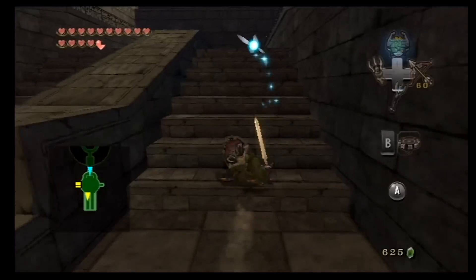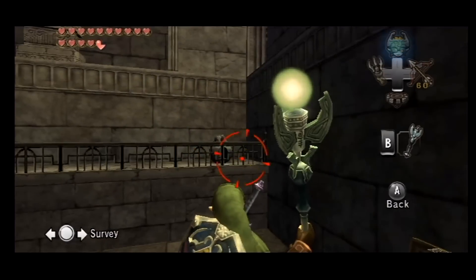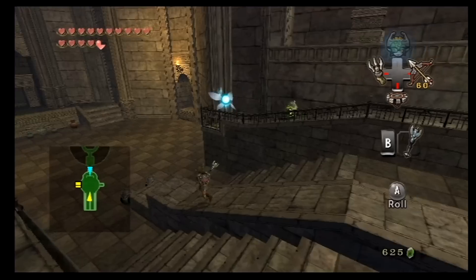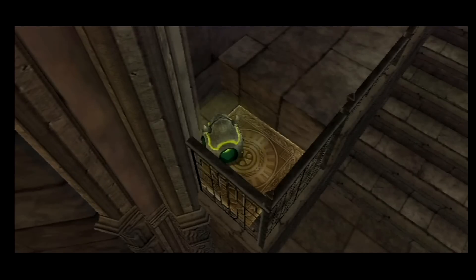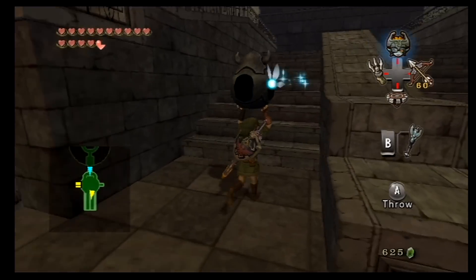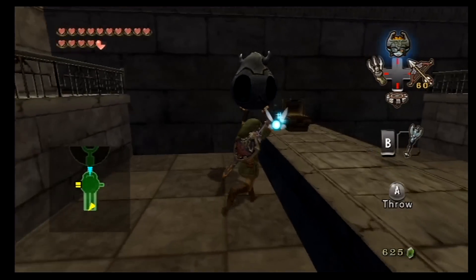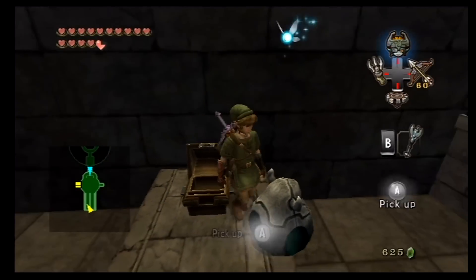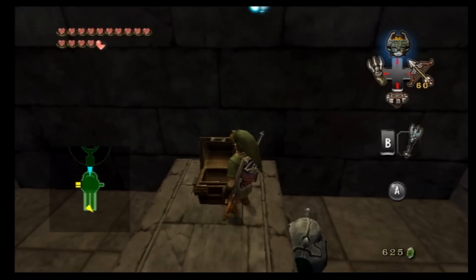We got the red rupee, and now that we have the Dominion Rod you might not have noticed this - there's a statue here we can go ahead and control to step on some fairly concealed switches. Then we're gonna have to do the same thing to the right side. However, there's not a statue waiting there prior to our visit, so we're gonna have to bring one.